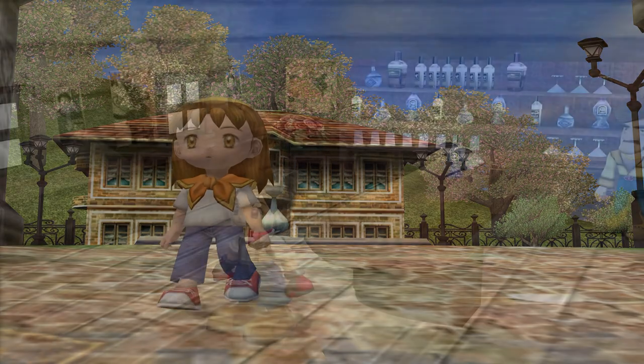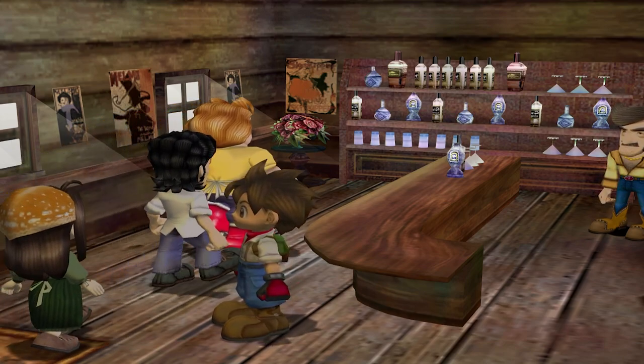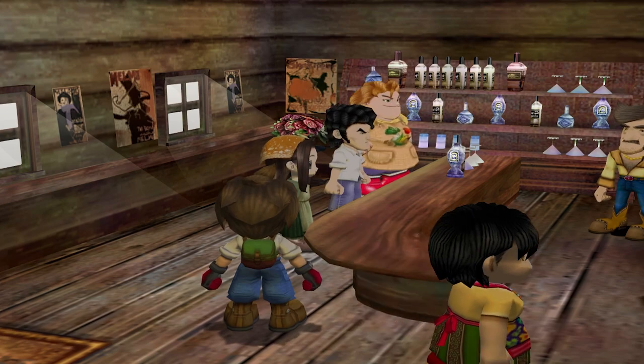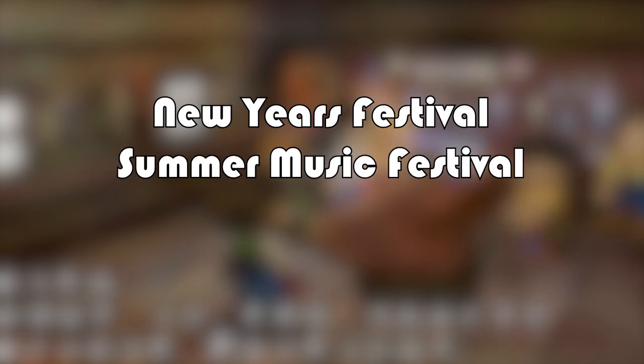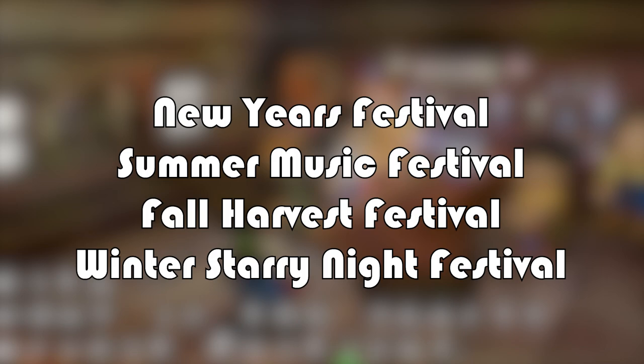After making friends, we have the festival cutscenes. Unfortunately, A Wonderful Life is light on festivals — something they're going to address in the remake, and I'm super excited about that. But there are only four in the original version, one for each season: the New Year's Festival, the Summer Music Festival, the Fall Harvest Festival, and the Winter Starry Night Festival.